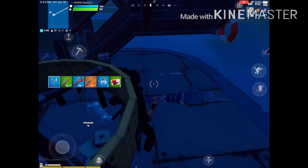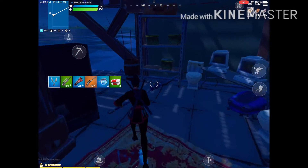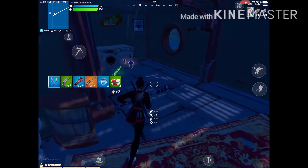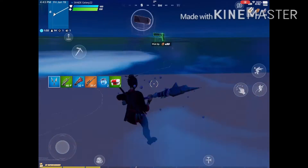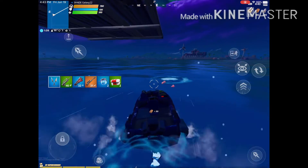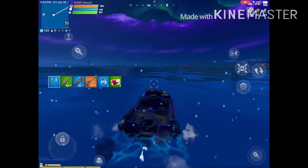Look at all these animal crates! The fishing rod is bugged so it gives you nothing, but still this place is literally god-tier. It's so far from zone but it gives you a boat and a launch pad, so you're guaranteed super good mobility.